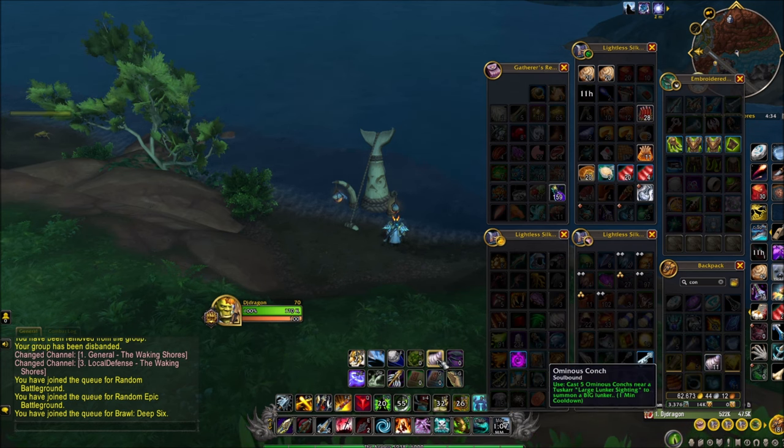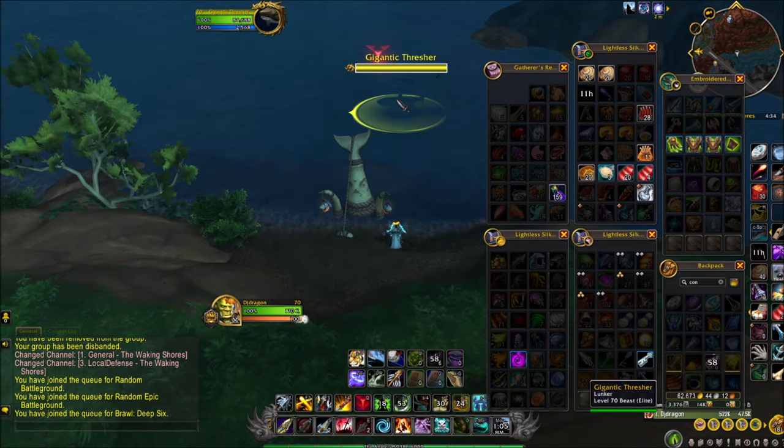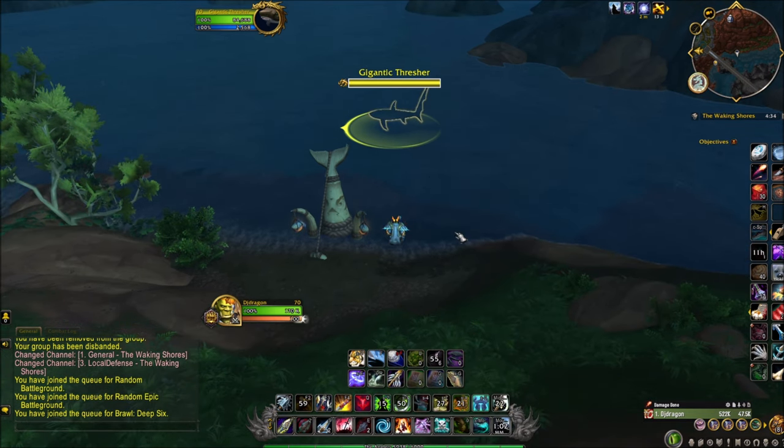you're gonna use it, put it on your hotbar, click it, boom — then you're gonna have this guy that's gonna show up. Basically all you gotta do is kill it, technically as simple as that.